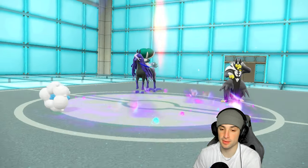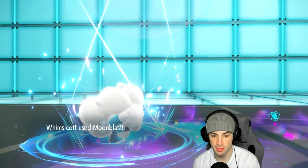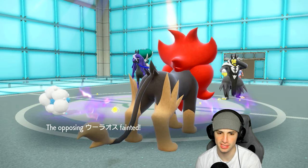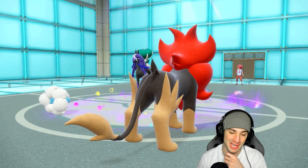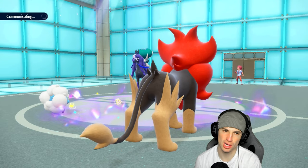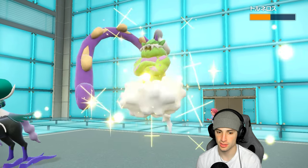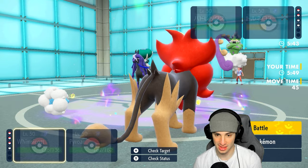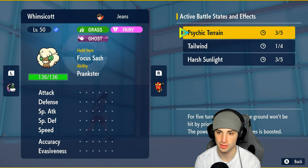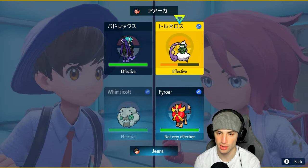Calyrex protects - that's fine by me. Moonblast lands and does full damage - Wumscut picks up the KO on Urshifu! They're forced to go back into Tornadus now. I think we should have one turn left in Tailwind or it might end right here. From here I think we just have to go right for Tornadus. I'd love to go for Hyper Beam but I might just protect and read what they're doing.